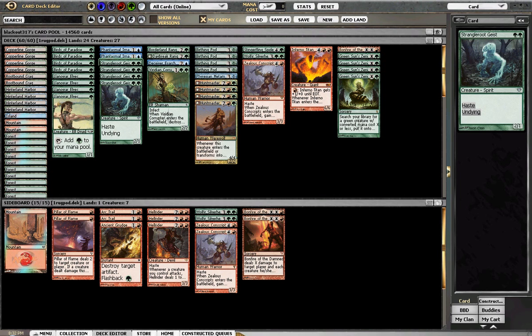I was very happy with Strangleroot. Phantasmal Images are great because you can copy things and get you out of jams. Corrupter was nice, but when I drew him I wasn't too happy because of his infect damage when I didn't have a pod out. So he's probably not going to stay in the main board. He's a good Green Sun's Zenith target and a good pod target, but I would probably put him back in the sideboard.